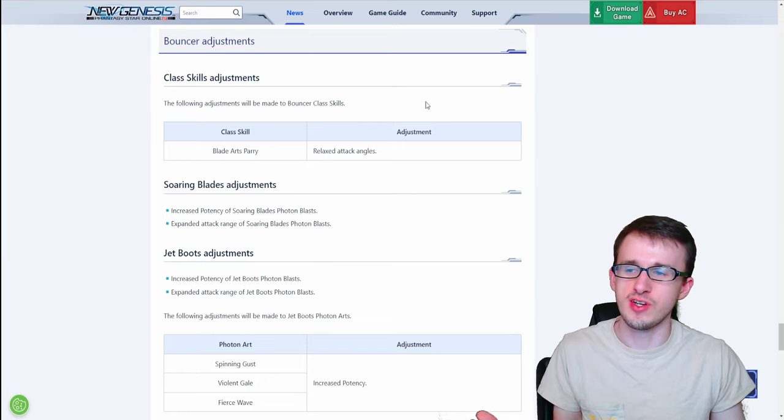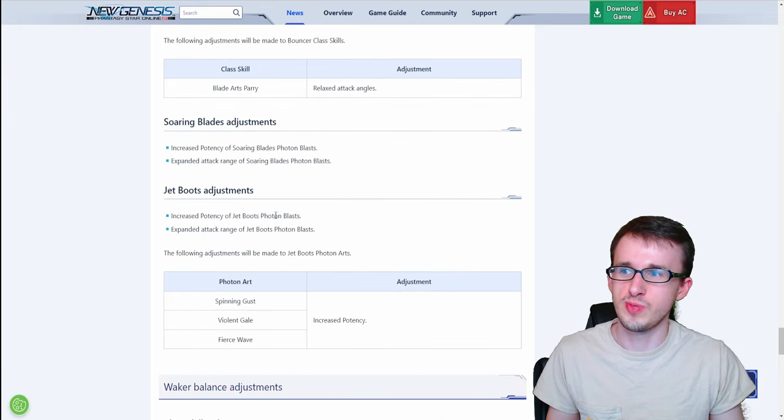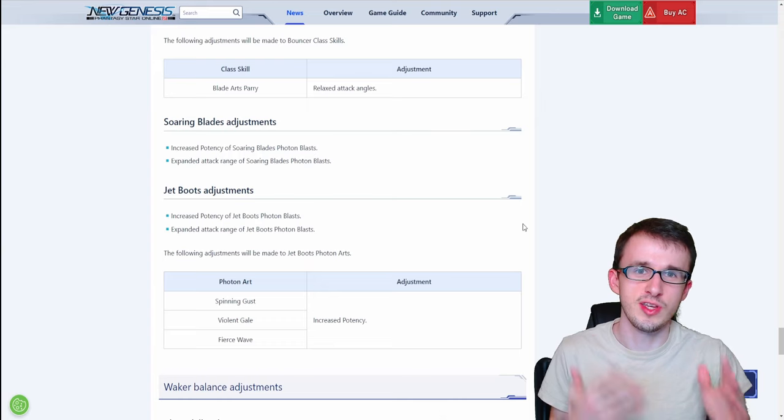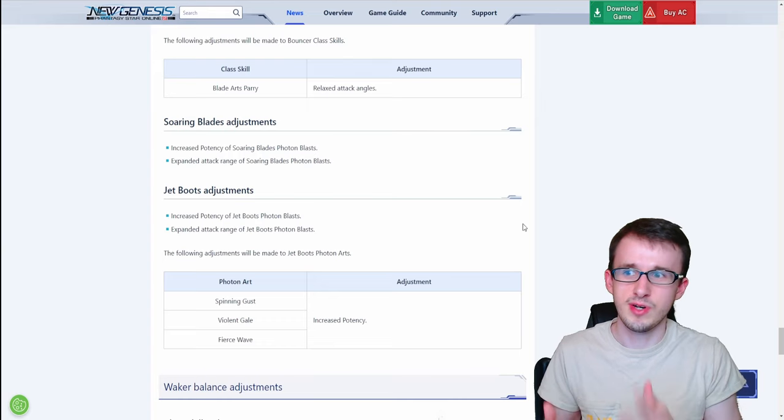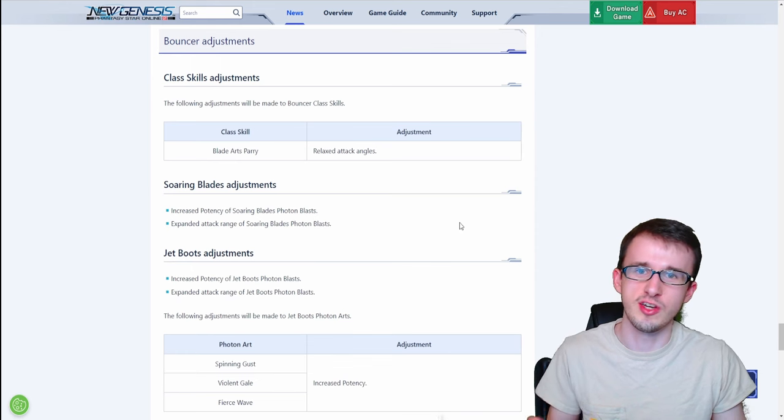Moving on to Bouncer, which also didn't get a whole lot done to it. For its class skill, Blade Arts Parry got relaxed attack angles for Soaring Blades. For Jet Boots, it's just photon blast changes, and Jet Boots also gets increased potency for three of its photon arts. Overall Bouncer didn't really need many changes as it already felt like a pretty solid class, though it's a bit disappointing that Soaring Blades didn't get as many changes as expected.